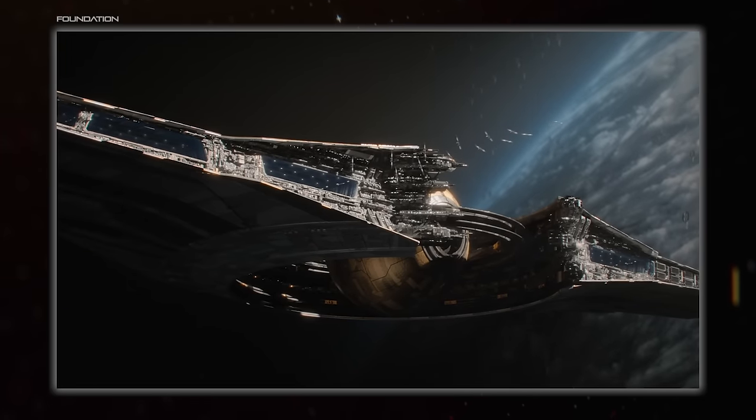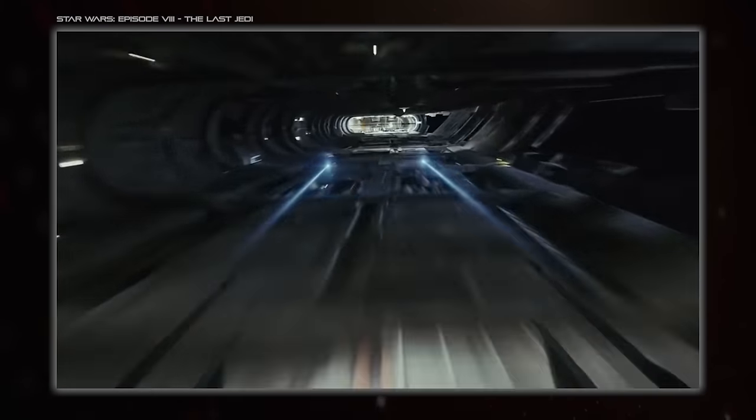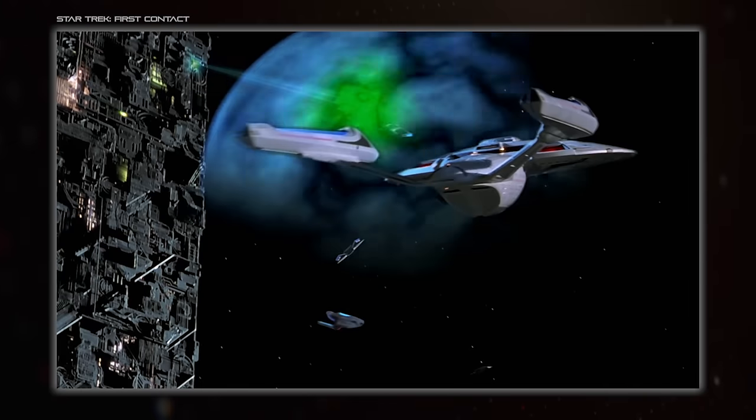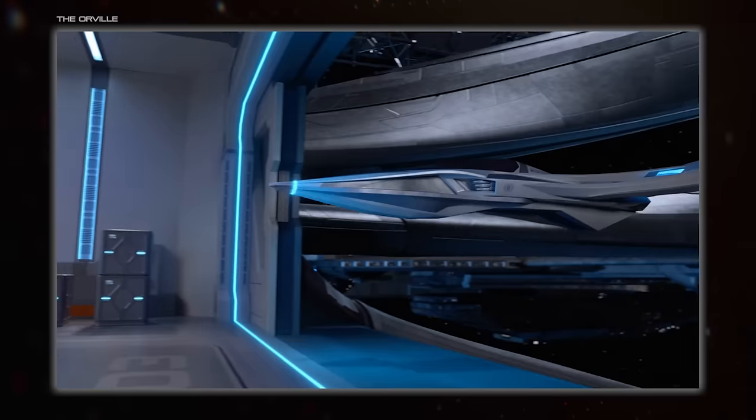The downside is that launch bays open up gaps into the vulnerable internals of the ship, though there are ways of reducing the risk. Relying on shielding is the first one, either over the bay's entrance or the entire ship, but they're not a panacea. Shields may not fit the setting or the narrative of the particular situation, so let's look at some other solutions, using Star Wars as an example.